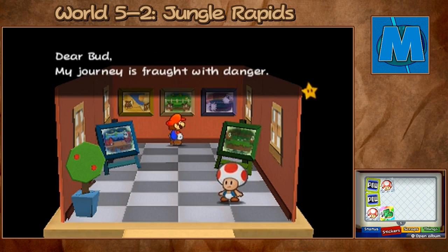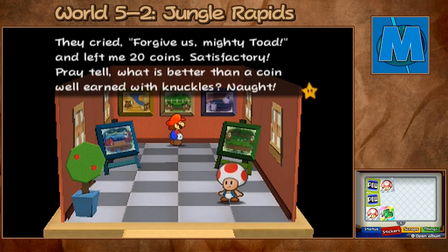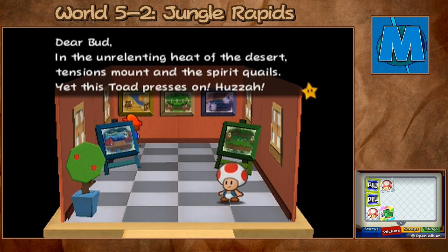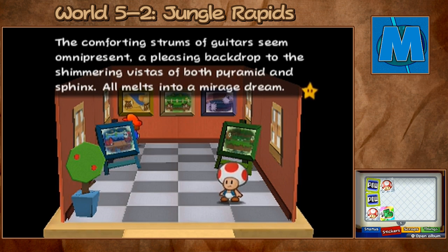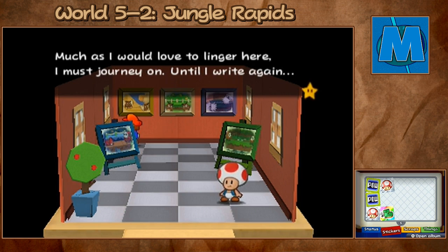We'll start off with the first one. Dear Bud, my journey is fraught with danger. I was lately accosted by some flimsy goombas bent on mischief, but I dispatched them with ease. They cried 'forgive us, mighty toad' and left me 20 coins. Satisfactory. World 2 — Dear Bud, in the unrelenting heat of the desert, tensions mount and the spirit quails, yet this toad presses on. The comforting strums of guitars seem omnipresent — a pleasing backdrop to the shimmering vistas of both pyramid and sphinx. I treated some local children to a cold beverage. We are all strangers in a strange world. Much as I would love to linger, I must journey on.